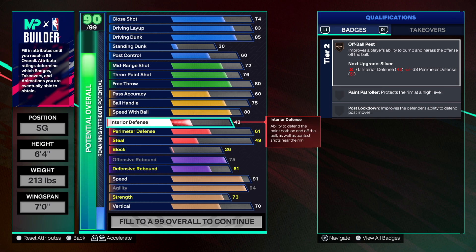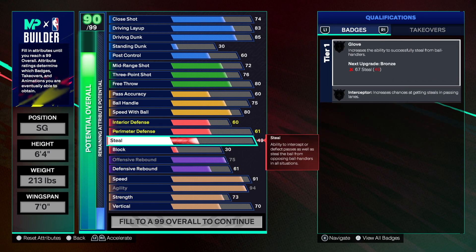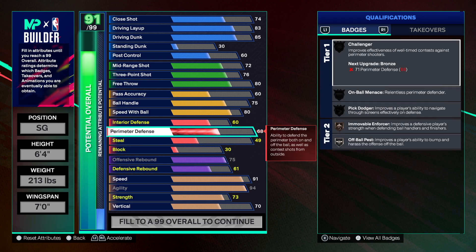Interior defense is 60 — that's what he had. Now here's where it's at: 97 perimeter defense. We get Pick Dodger on Hall of Fame, On-Ball Menace on Hall of Fame, Challenger on Hall of Fame, and Off-Ball Pest on Hall of Fame.